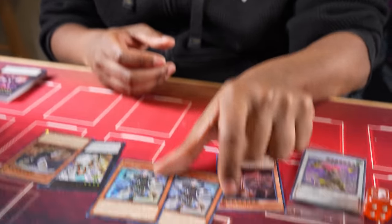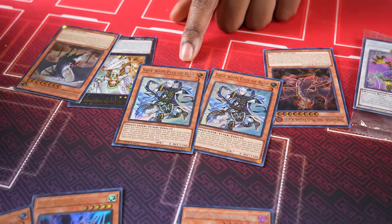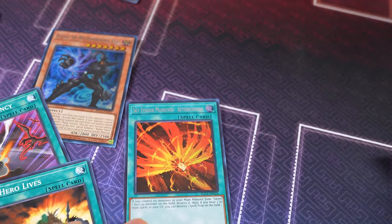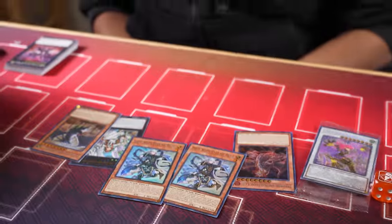So I got these two Sage with Eyes of Blue — one's the Normal Ultra Rare, one's the Silver Ultra Rare. But the weird thing is there's like no other Blue-Eyes in this set, so for our challenge that's kind of useless. Same with me and stuff like Sky Striker Afterburners — it's just kind of like it's here, but then there's not really any other Sky Striker cards. Same with stuff like this. No purpose.